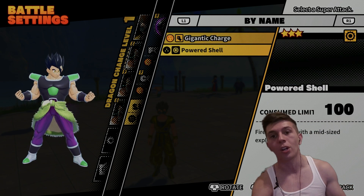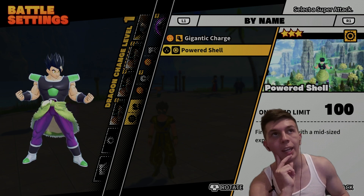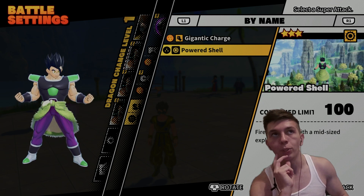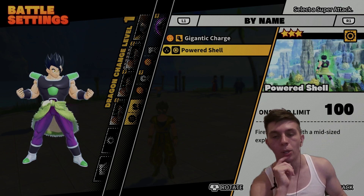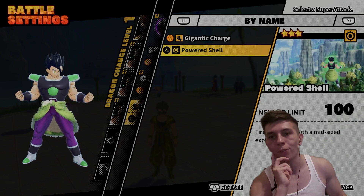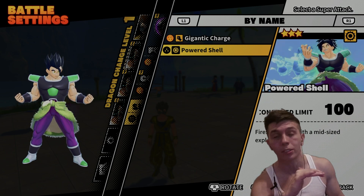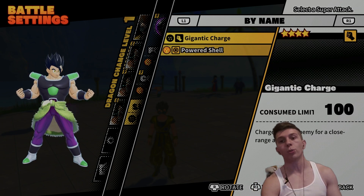I'll be honest with y'all, I wasn't really that impressed by Powered Shell. The startup is very long and it's kind of difficult to hit on the Raider if you aren't using it super far in advance when someone has the Raider in a melee combo. It just doesn't travel that far and it doesn't come out that fast. Honestly, I'm pretty disappointed with it. The damage is decent, but landing the move is a little more difficult than I thought it would be.